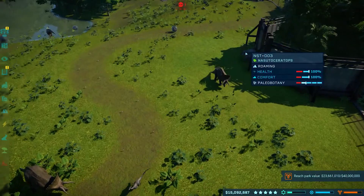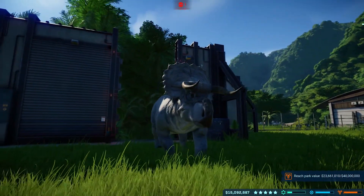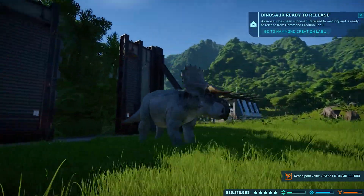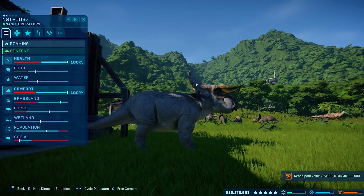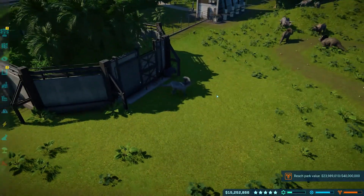Alright, there's another one releasing. Let's see what you look like. You're pretty cool — it's like an albino kind. It's got like golden horns too, pretty cool. It's got hints of gold or yellow on it.